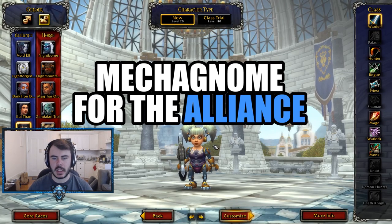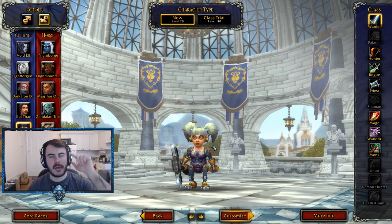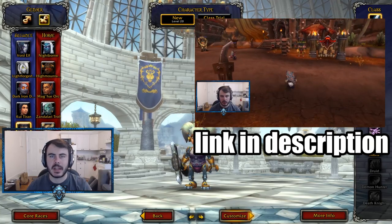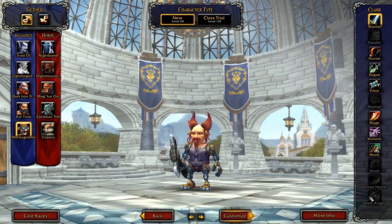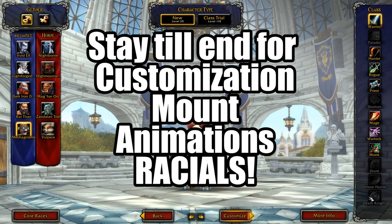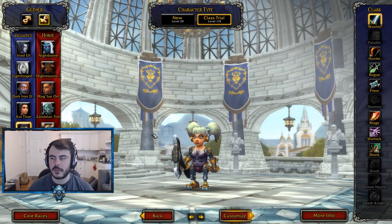Alright everybody, into the next video. If you want to see stuff about Volpera, I have another video going over that. This is going to be the Mecha Gnome video, so stay tuned if you are curious on that. We're going through and making a character class trial 110 so we can get a lot of the abilities, check out the casting, all that stuff. So let's freaking do this.